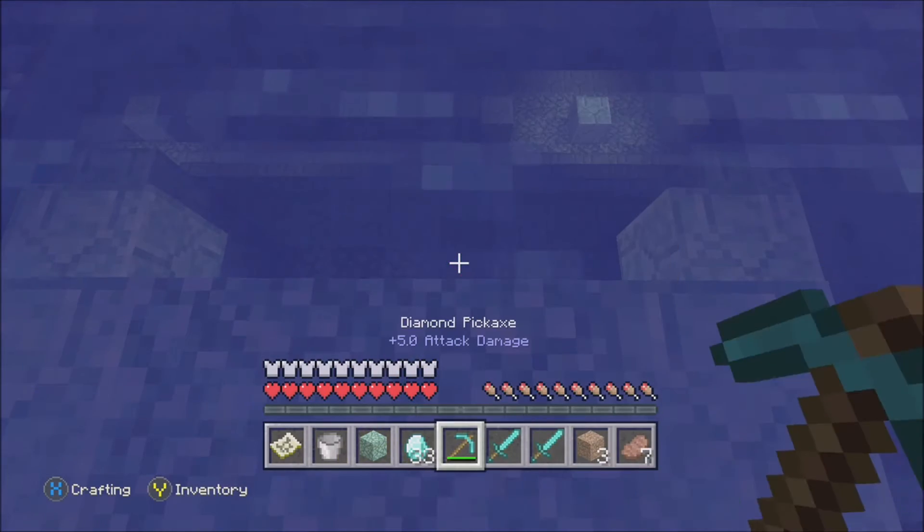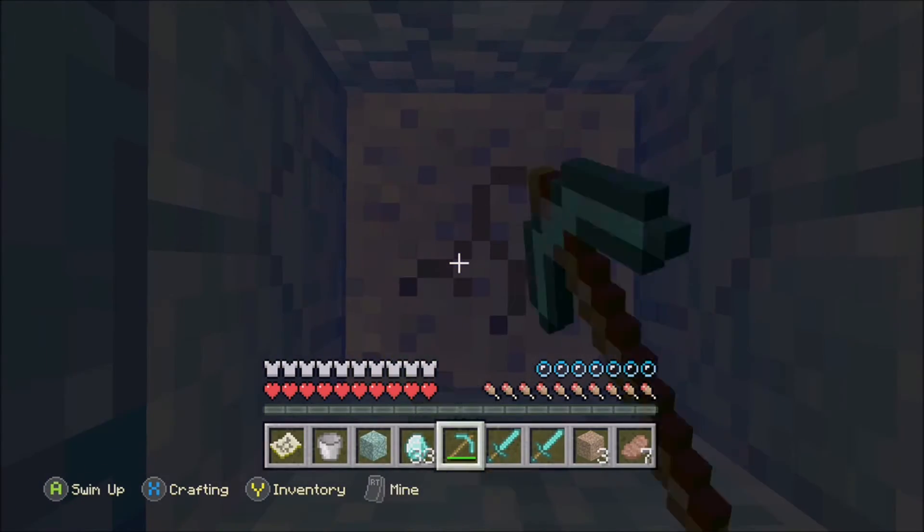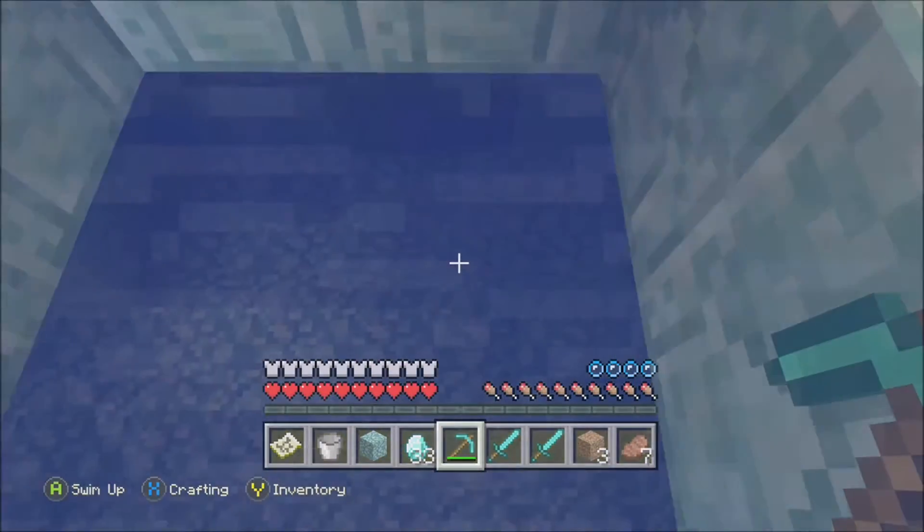Just jump down in a second and mine straight through the floor, and you're gonna find a room full of sponge. Sponge can be a bit tricky to get hold of, so I thought showing you where a water temple is would be nice and useful.